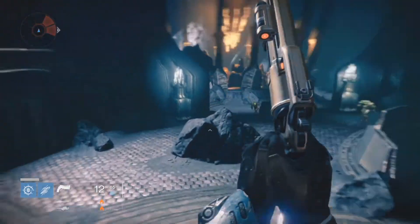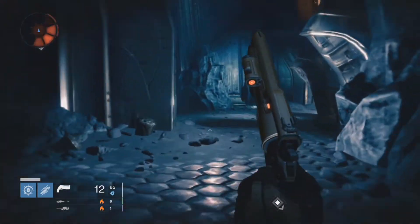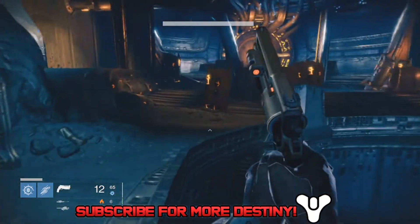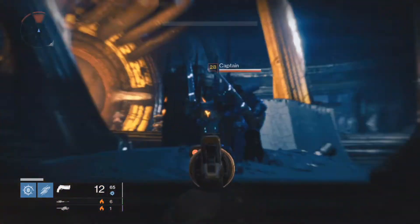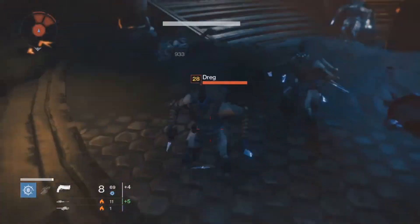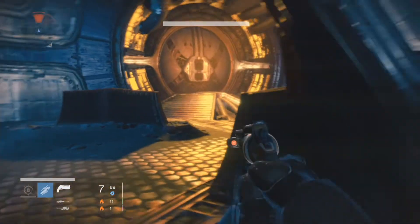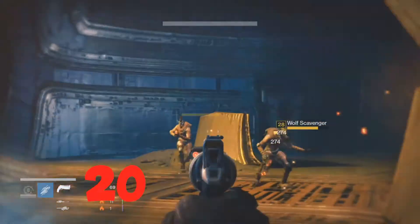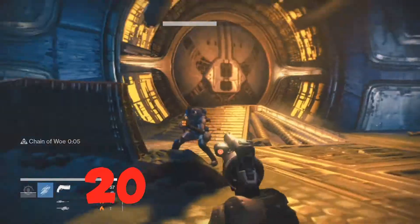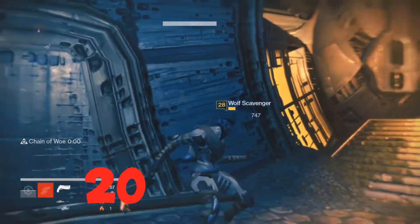Just ignore the enemies along the way — you don't need to fight them at all. Hug the left wall and you'll get to the spot you need. The room you need to go to is this area here. Every single enemy in this room has to be killed to complete the bounty. These guys are level 28 — you can tell by their level and by the blue color of their armor, which marks them as the Wolves. The names also represent the Wolves. Once you kill all of them, the bounty is done. It's pretty much the same with other bounties, but they're located in different maps.